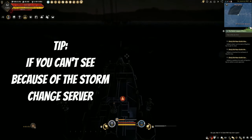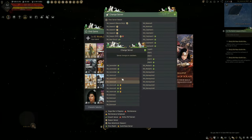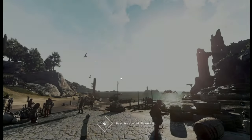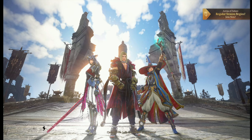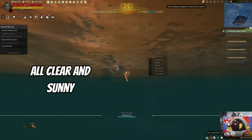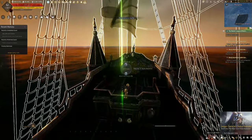Another tip: if you can't see anything because of a storm, just change servers. As long as the server you're transferring to doesn't have a storm, you'll be fine. I used to punish myself trying to find the Candidums in pitch black — it was very difficult until one of my fellow sailors showed me this trick. Also, hotkey your call-to-ship so that when you're near your ship it teleports you to the helm quickly.